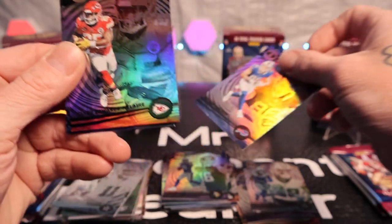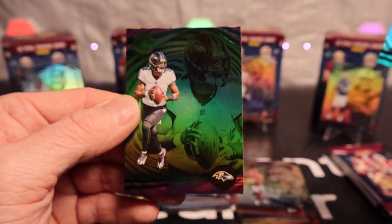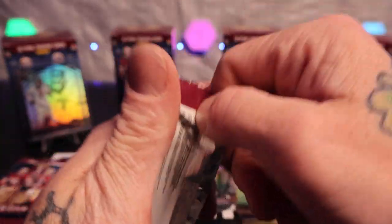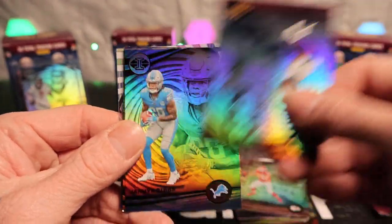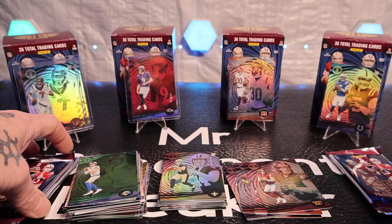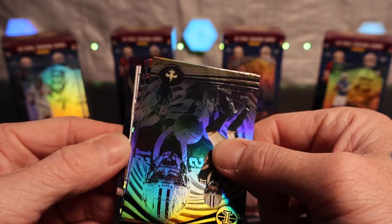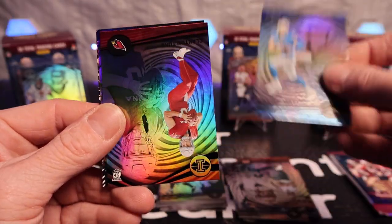Don Kinkade, Kaylon Edwards, Will Levis — let's go — Hendon Hooker, and CeeDee Lamb on the emerald. Next pack: Travis Kelce, Jahmyr Gibbs, Jake Haener, Maury Divers on the green, and another Jake Haener on the Mystique. Halfway through. Justin Herbert, Clayton Tune.